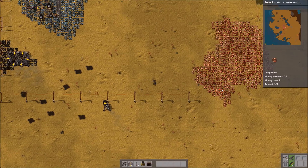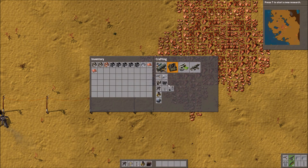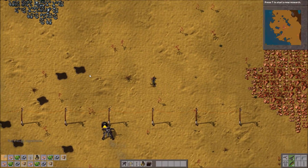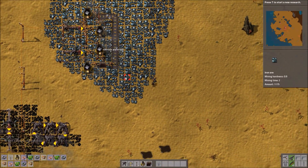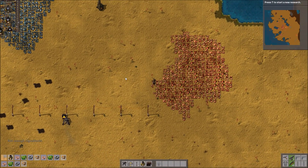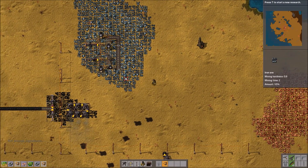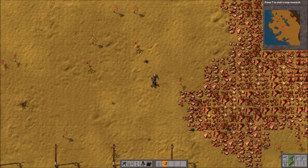The mining drills will shut off in a second. Let's get some mining drills, let's get some furnaces, let's get some more inserters, of which we need more iron. We could probably duplicate this design onto the other side when we're done.